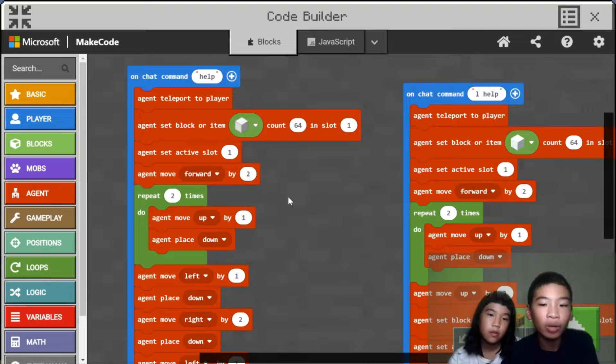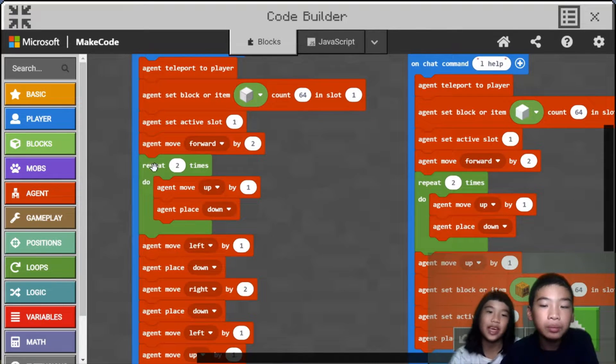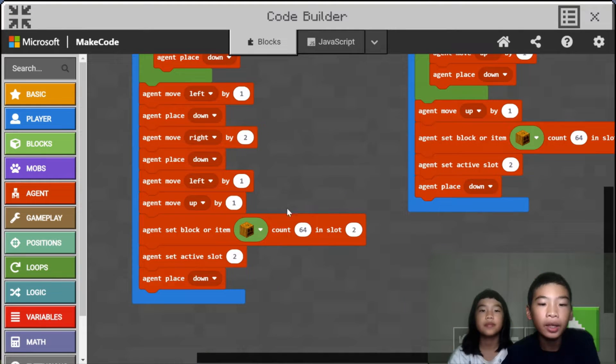Moving forward by 2 so it won't place the iron golem and suffocate you — or suffocate it. But it can't really die unless you do slash kill. So repeat 2 times: do agent move up by 1 and then place down, so it will make the 2-block body of the iron golem. Then agent move left and then agent place down, so it will make its left arm. And then agent move right by 2 and then agent place down — it will make its right arm.